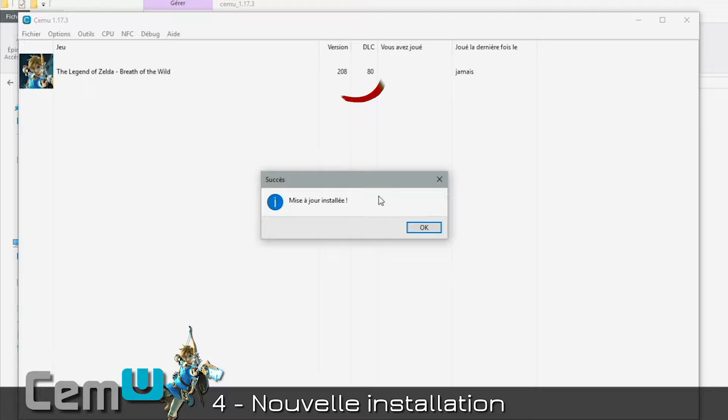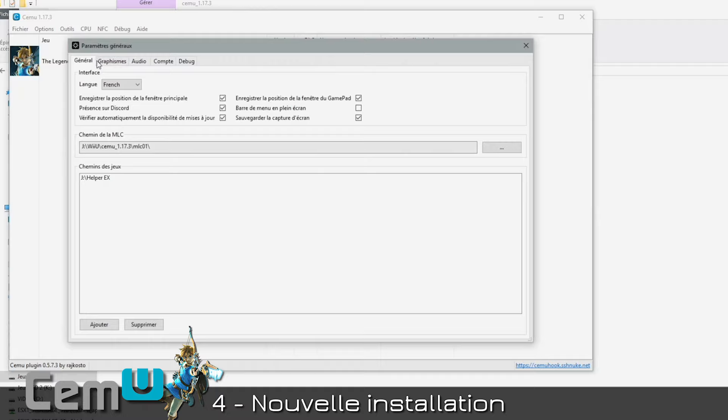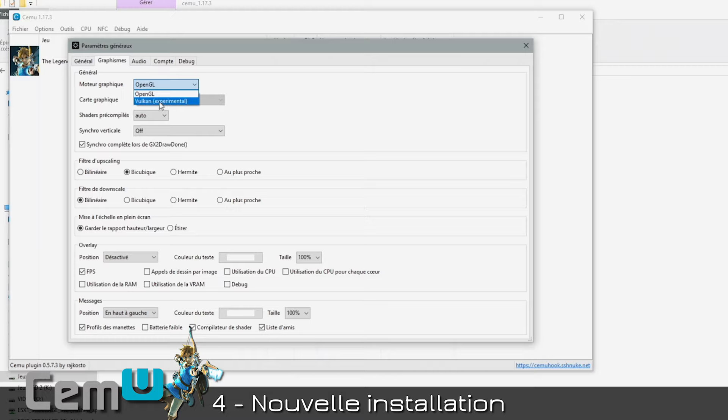Then go to Options > General Settings > Graphics tab. For graphics engine, leave OpenGL if you're on Nvidia, or Vulkan if you're on AMD. Very important step: Precompiled Shaders — click Activate. I repeat: Activate. Full Sync at GX2 — activate it; if you deactivate it you'll gain FPS but lose stability, so leave it activated for fewer glitches. Upscaling filter: set to Bilinear. The Overlay — you can activate or deactivate it. I activate it and show CPU usage and RAM. For messages, I recommend leaving Shader Compiler enabled so you can see if something went wrong.